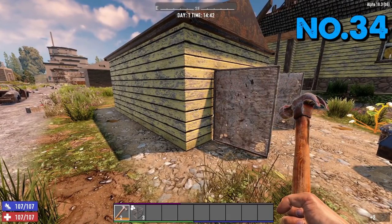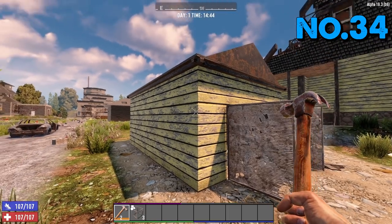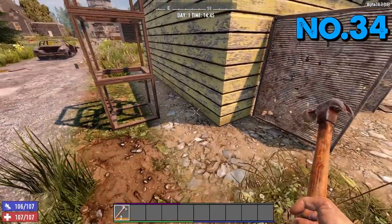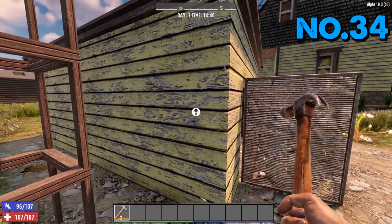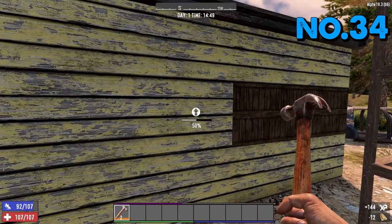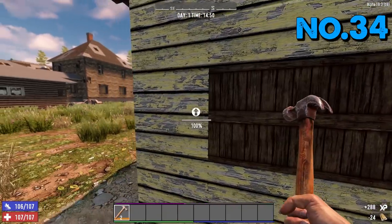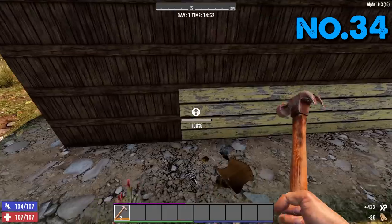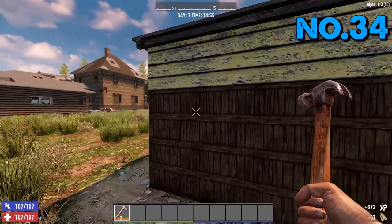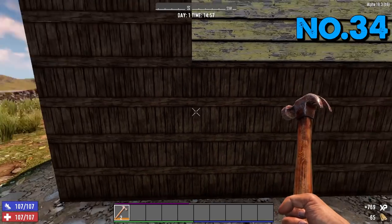Tip number 34 is for beginners: when upgrading blocks for Horde Night or defending your base, upgrade the second block first. If your wall is three blocks high, zombies will not smash the bottom or the top — they will always smash the middle. So if you're going to upgrade anything, make sure it's the middle block first, then work on the bottom, and only once those two are complete should you work on the top.